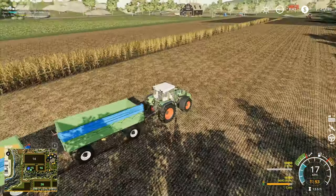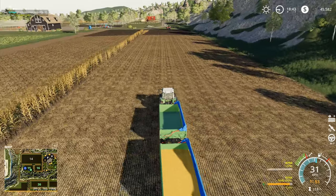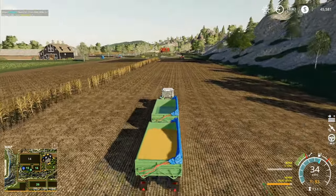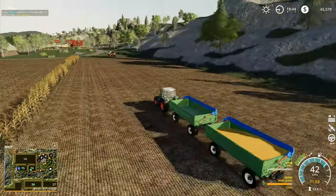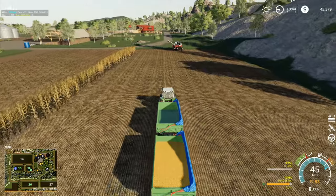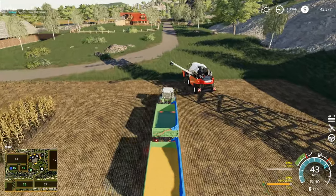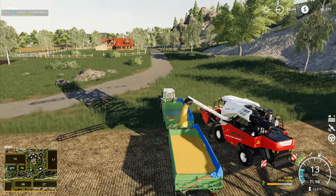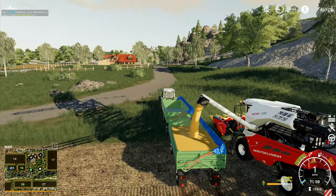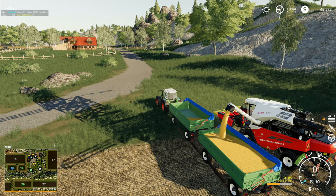That combine is going to turn around, do a run all the way up, and there'll be a little bit more it can do to finish off the top end of the field. We'll have to manually run it back down to do another tail end down there. Once we've unloaded, we'll start going around the field at the top of the hill. I'm going to fill up this trailer completely and then put the rest into the other one.